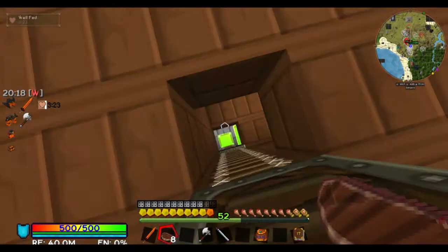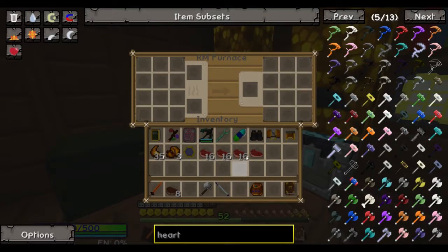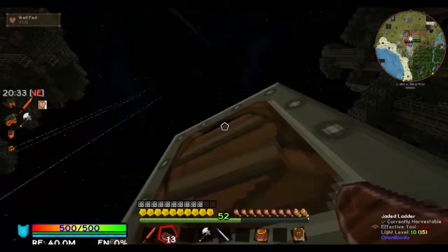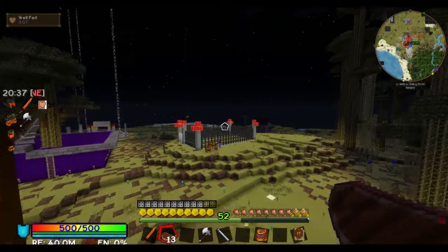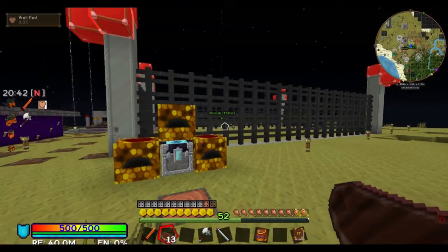I'm out of food. I could use your help with this. What do you need? What I need is a system that will literally guarantee that there is always a full stack of 64 beef in this feeder block that I'm going to be putting in the fence. That's not hard at all.